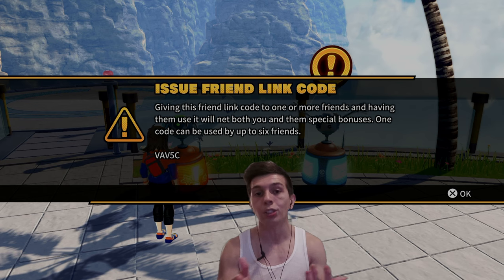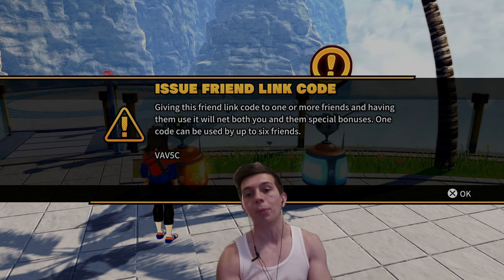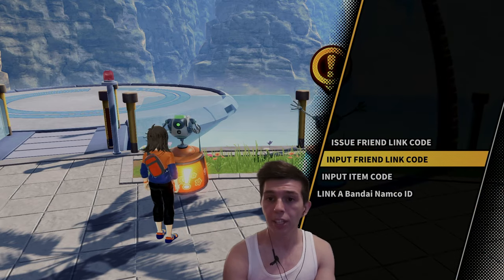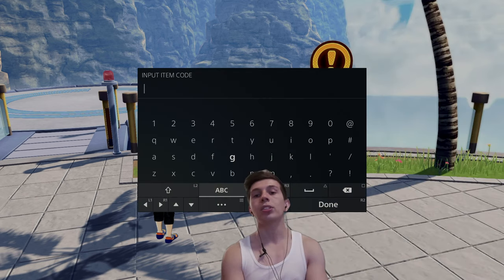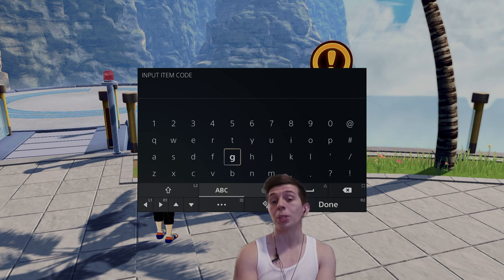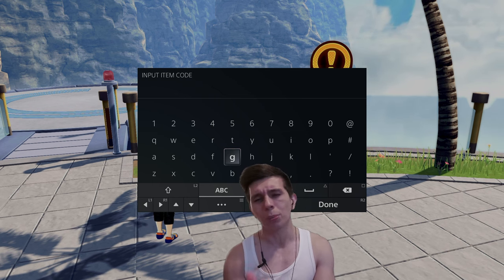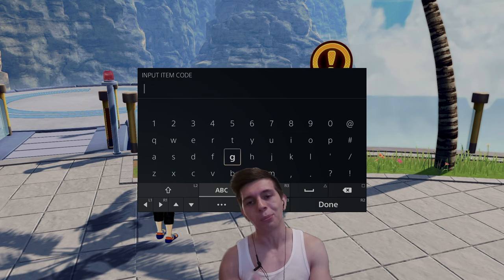As you guys exchange friend codes and play games, you'll each receive rewards for playing matches. Here is where you actually put in someone else's friend link code. There's also the item input code — the last one they did recently was "COMING SOON," all caps. That unfortunately expired. Whenever they do new codes, I'll upload it as a short, but typically they post them on Twitter, so put in the item code to get some free stuff.